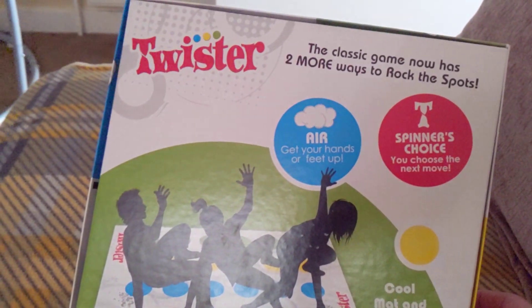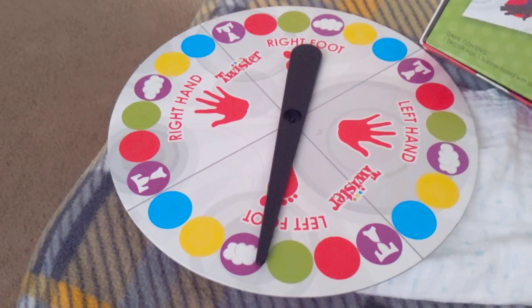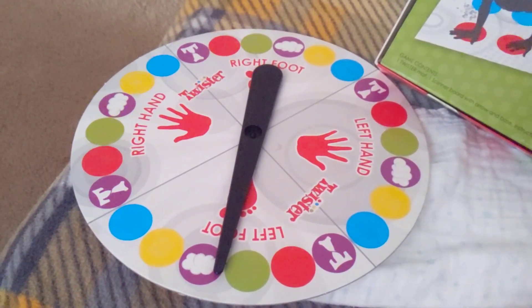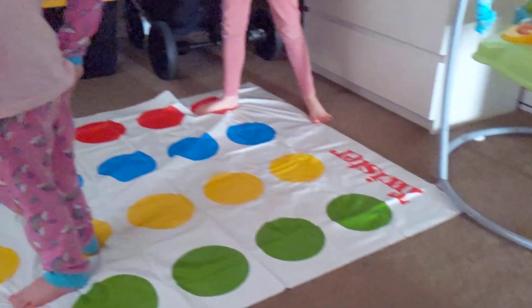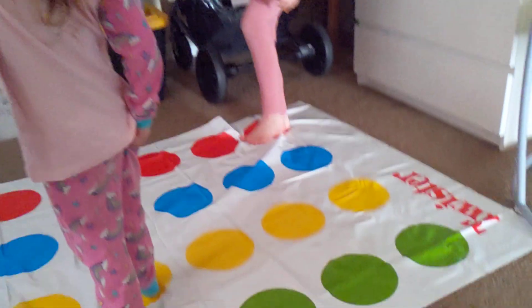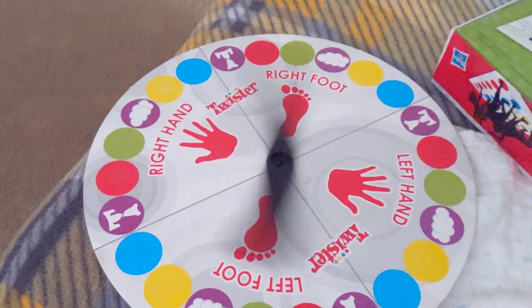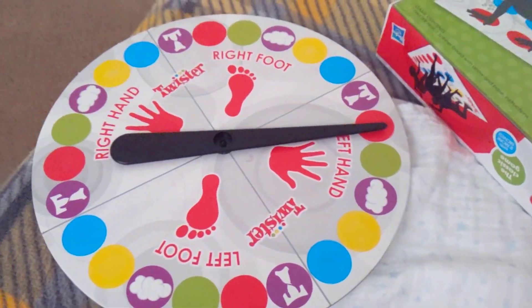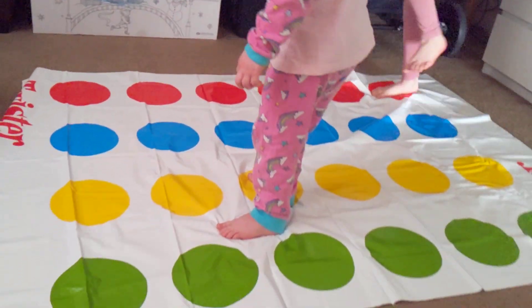Next one Kayla. What was the cloud one again? Get your hands or feet up — I don't understand that. It just says 'left foot up,' so your left foot must be in the air. If that's your left foot up in the air, you need to stand on one foot. Easy! Right, Zoe's turn — left hand on red, but you have to keep your foot on the yellow as well.